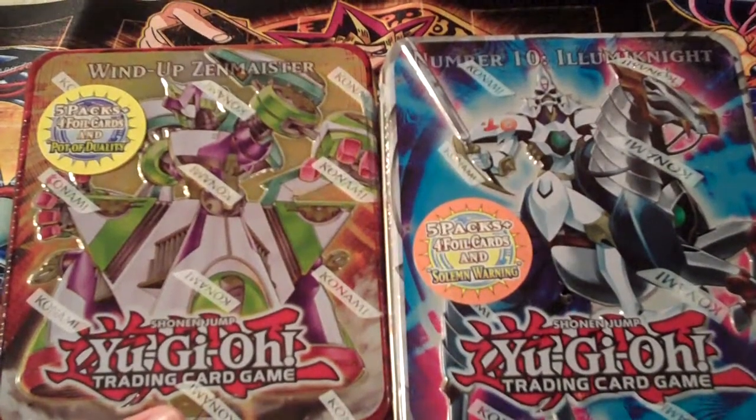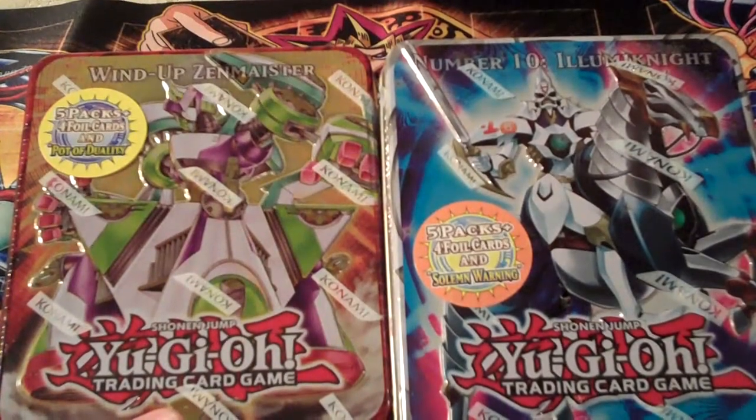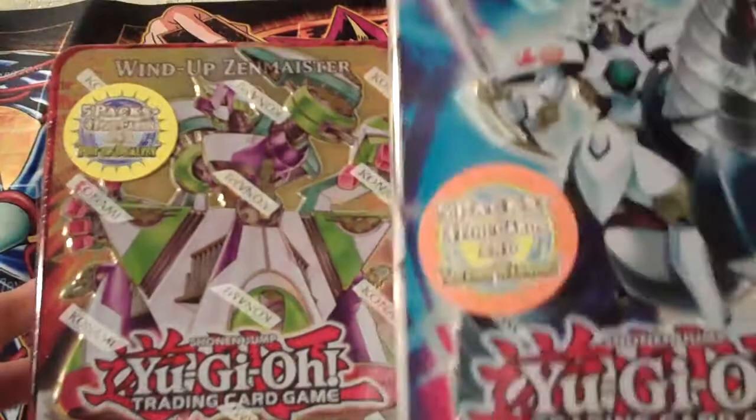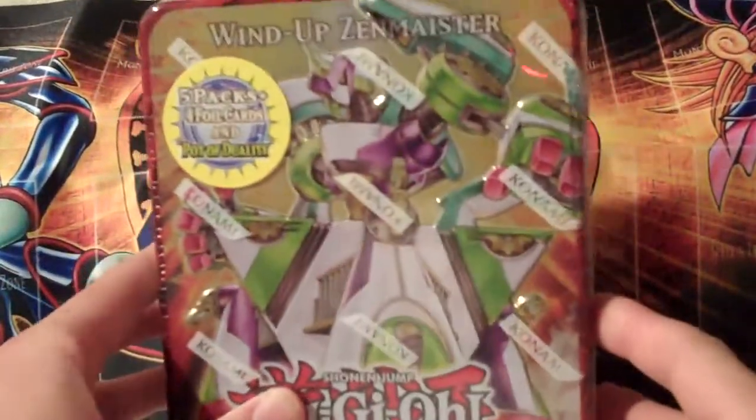Hey everyone, it's RayHero1 and today I finally got my two tins in the mail. I'm going to be opening up one of them for you today. Let's open up the Wind-Up Zenmaister tin. We'll open up the Illuminite one some other time, but as for now let's open up this baby.